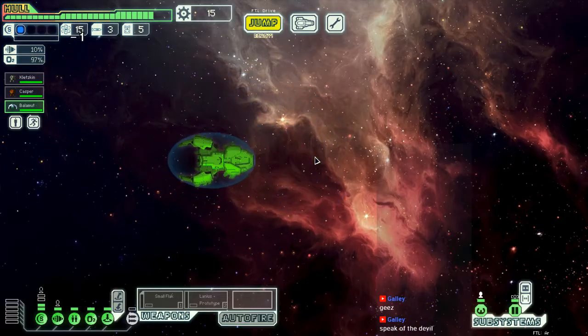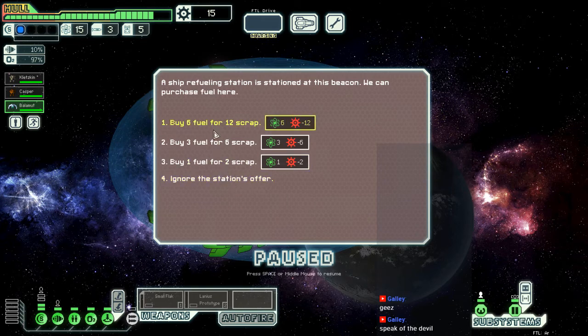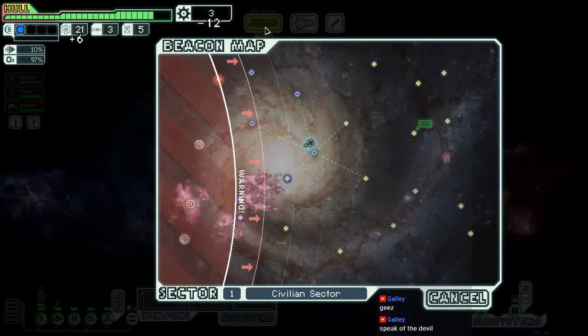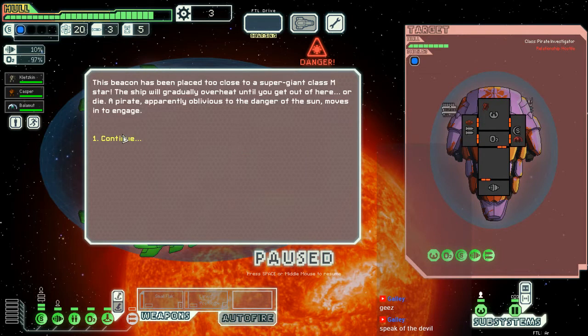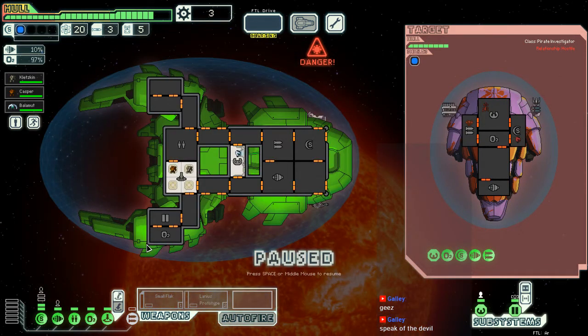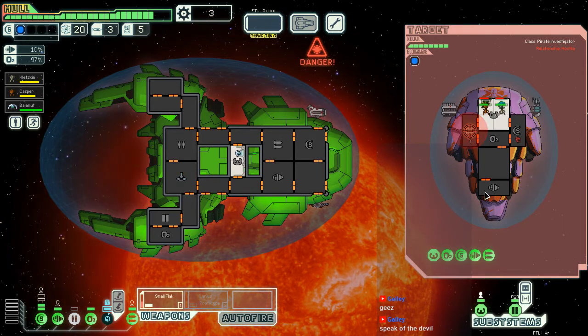So we're going to need a power bar because we can't go without weapons forever. That's gonna put us behind a little bit. Shields isn't going to help me much, so just get kicking butt. Weapons aren't going to do us much good either — I'm pretty sure the flak is going to miss or take out this weapon.